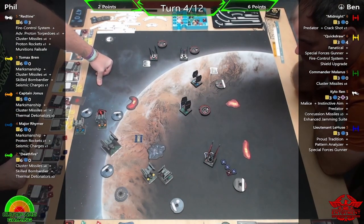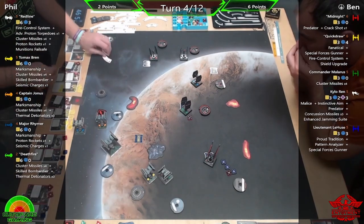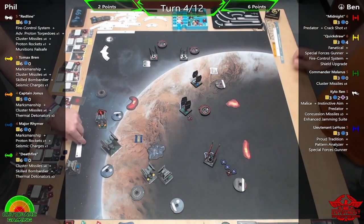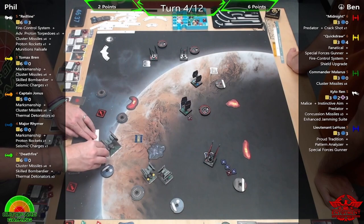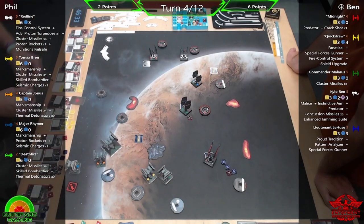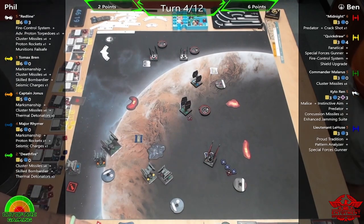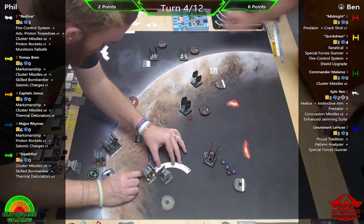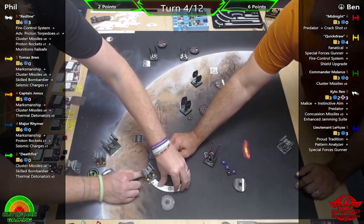This is with the latest points update. Midnight has gone up in points and lost a lot of loadout. Quick Draw can still take many upgrades — Special Forces Gunner is a zero-point upgrade now, so her total points went down, but that kind of counteracts it. I like that the staples for specific ships are free most of the time — the ones designed specifically for that chassis, like Special Forces Gunner.